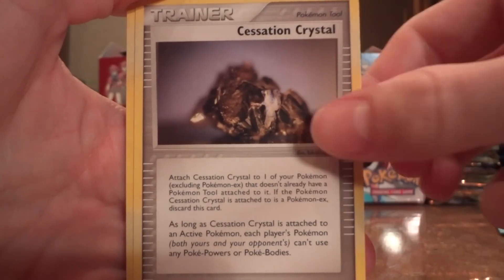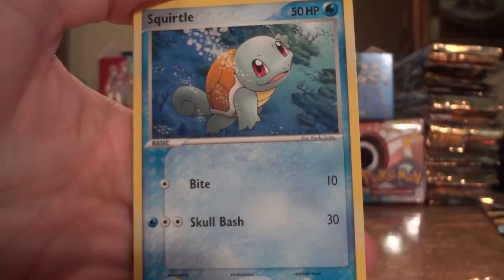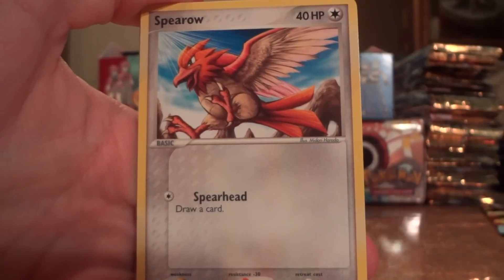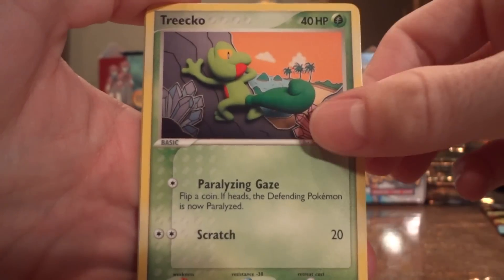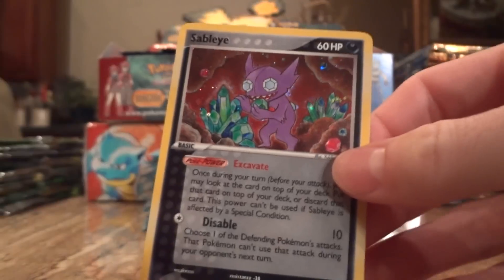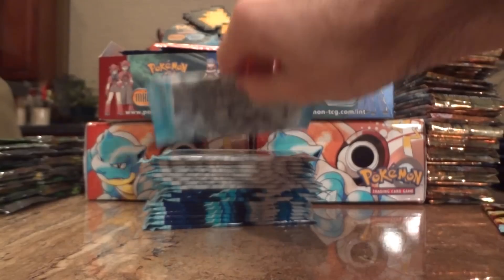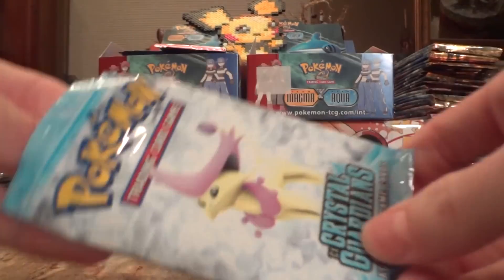Got a Shuppet Crystal, C-Dot, Snubbull, Squirtle, Spearow, Treecko, Ludicolo Reverse, and a Sableye Holo. Very nice. Brings my total up to 10 holos out of only 19 packs, so I'm on a roll. Let's hope it stays that way.